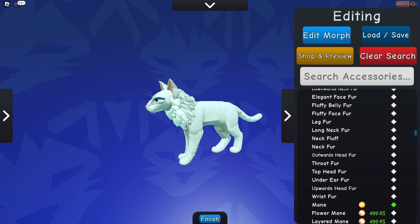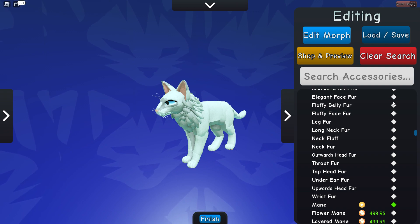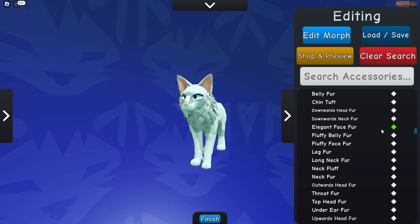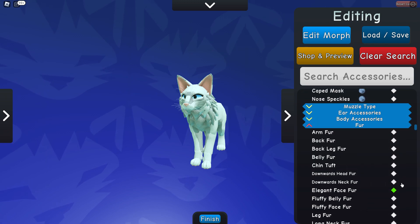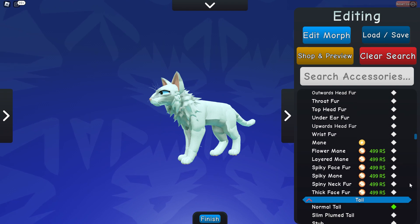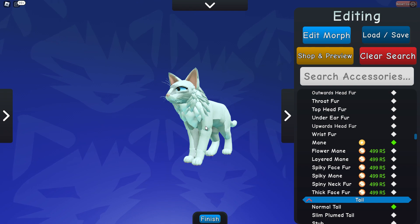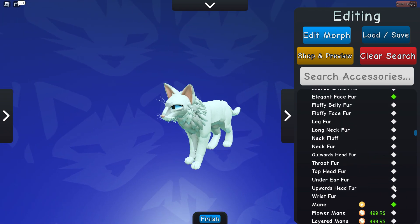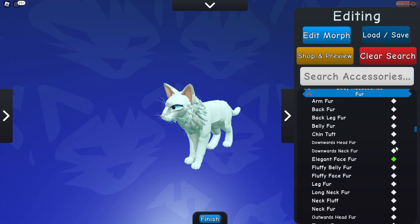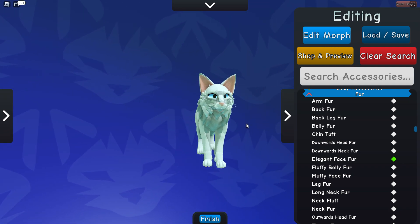You don't have to use the main if you don't want to — you can use anything else. But I suggest having the main and elegant face fur. You can use a different face fur, or downward neck fur, or any of the others. Get creative, be whatever you want — but I suggest the main and the elegant face fur if you have it.